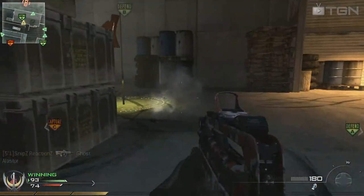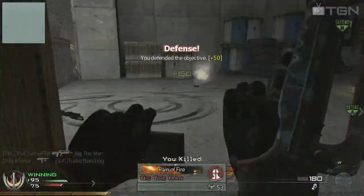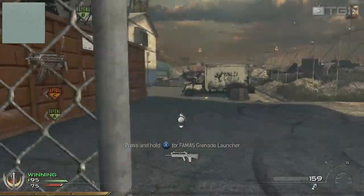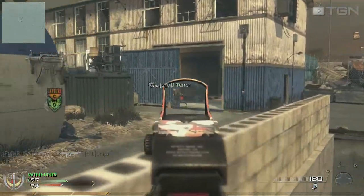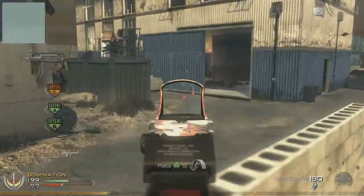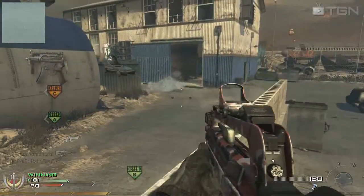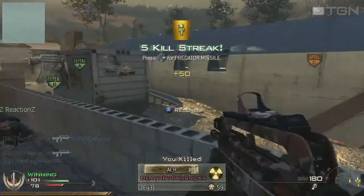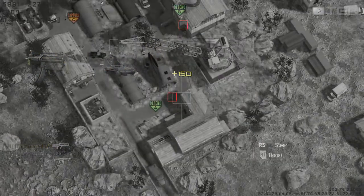For your primary weapon you'll want something with a fast fire rate and large damage up close, since Scrapyard is a close quarters map. The MP5K does extremely well in this role, as does the TAR-21. Between those two, the MP5K is worse at range, however it fires faster and gives you greater mobility, so it's the better choice. I like putting a red dot sight onto the MP5K, although a silencer or extended mags could also work well. The UMP45 simply isn't as good as the MP5K at close range — it fires faster.